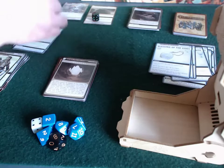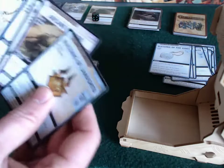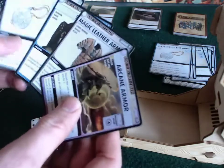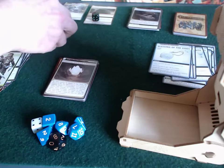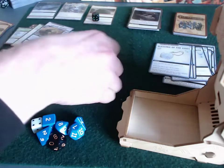Sione doesn't have much of a better hand, to be honest. She's got a bunch of blessings, some armor, and an ally. Not great, really. This is not a good place to be going into the Warrens where there is a villain.